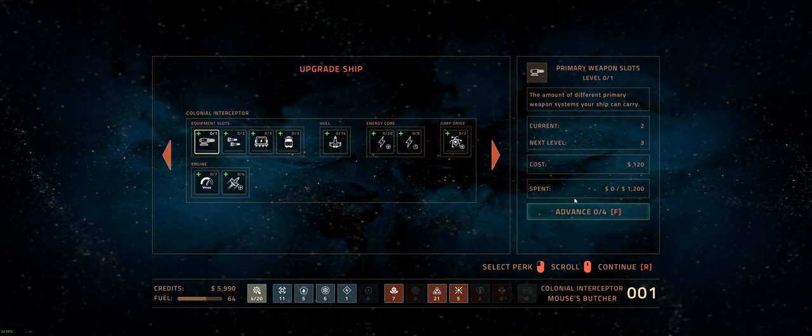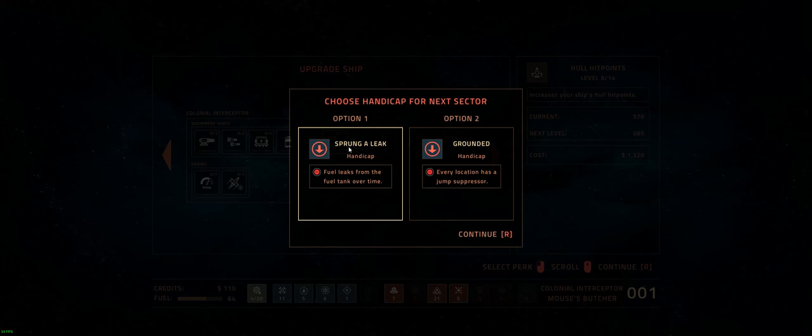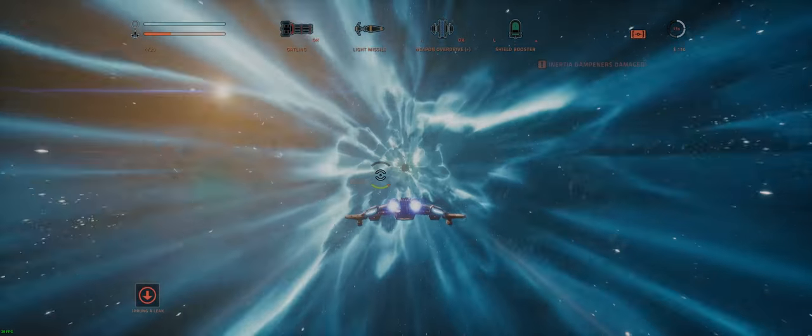Now we can upgrade our ship — this is where I spend the money. This is becoming more and more roguelike in many ways — a lot of features that I'm actually going to lose at the end of this run. Primary weapon slots, secondary weapon slots, device slot, consumable slots, hull hit points, energy capacity. Let's put in hull hit points then — hopefully that was significant enough to be of some help. Due to handicap for the next sector: option one, sprung a leak — fuel leaks from the fuel tank over time. Option two, grounded — every location has a jump suppressor. Let's go for the fuel leak — we can always replace fuel, hopefully.